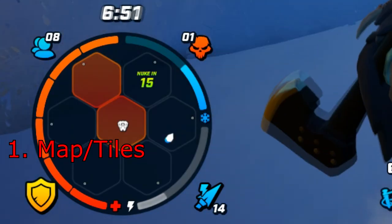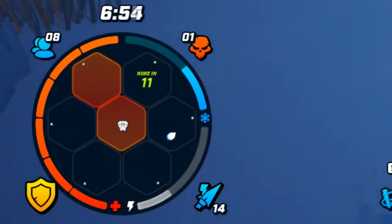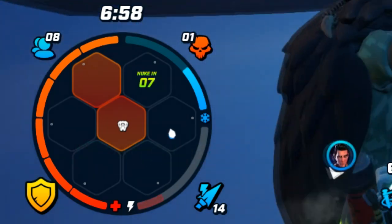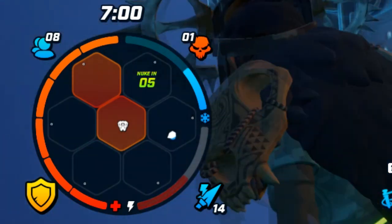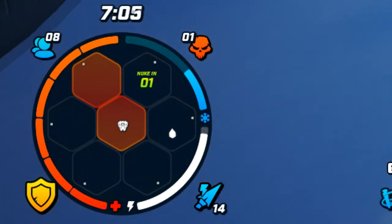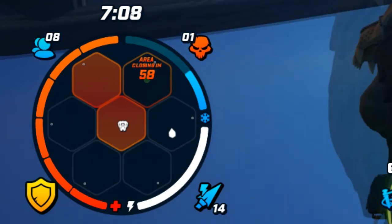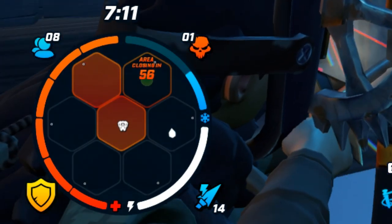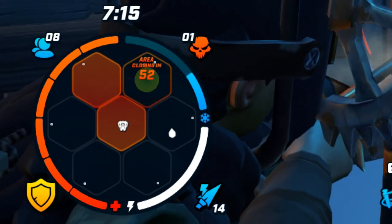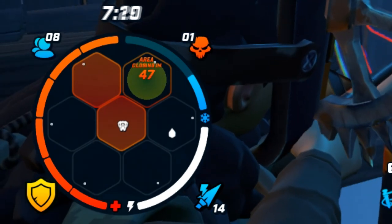The first thing to learn is of course the map. You should memorize the whole map — the tiles, as we call them, the little hexagon things on the bottom left of your screen. Learn the tiles and how to navigate them, and where to find the best loot: boom shroom spots, chest spots, loot piles, teleports, everything. Learn them and you won't get lost mid-fight.